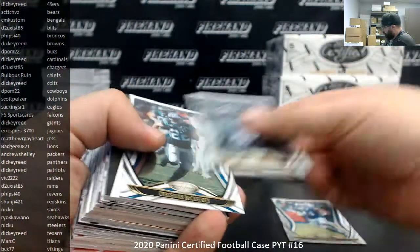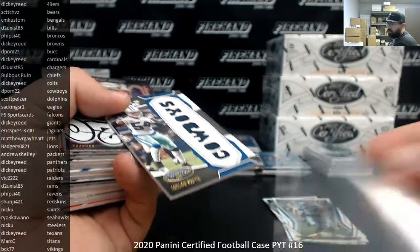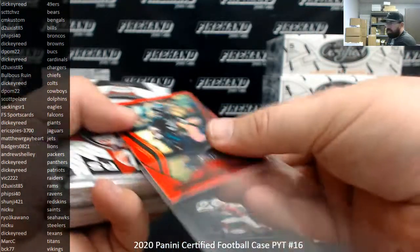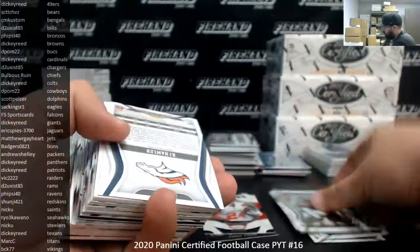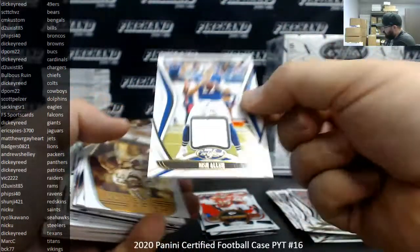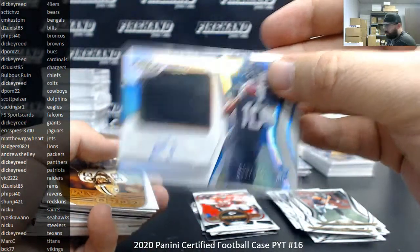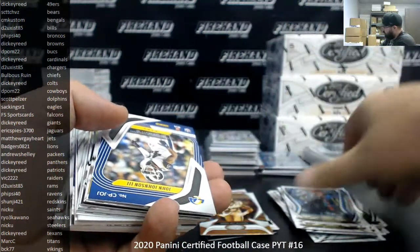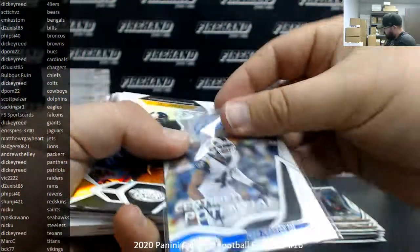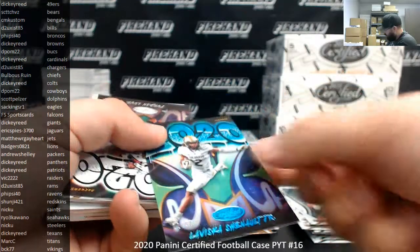Box 9. Jalen Smith, fabric of the game to 299, Dallas Cowboys going to D-POM 22. Red to 99, Jamal Adams for the Jets — Jets going to Matthew R. Gayhart. KJ Handler to 299. Josh Allen memorabilia for the Bills, Buffalo Bills going to D2 Exist 85. John Johnson III for the Rams, Certified Potential 149, Rams going to D2 Exist 85. Teal LaVisca Chennault Jr. for the Jags, 22 and 50 — Graffiti rookie, another one for Eric. Phillip Rivers, teal to 50, Colts going to Dickie Reed.